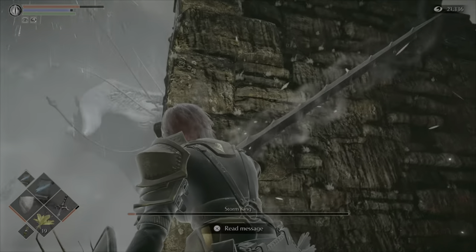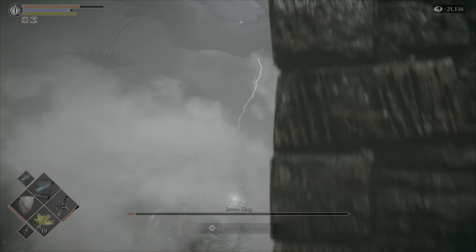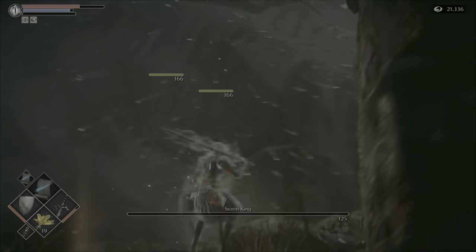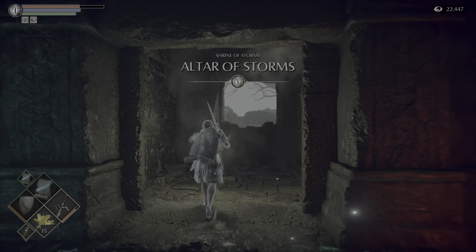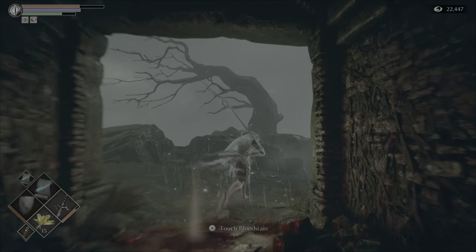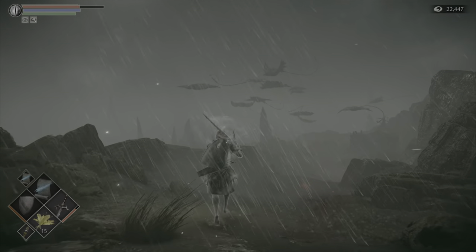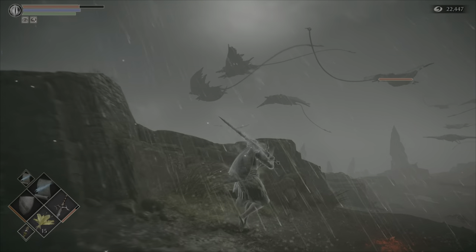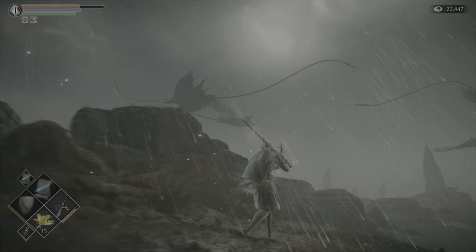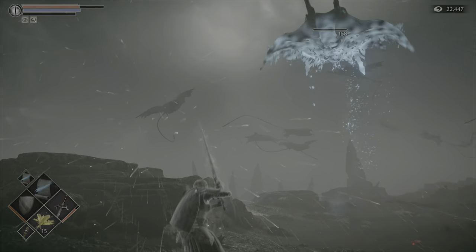Step two, we're just going to take out Storm King. I haven't shown this whole fight because it's quite long and a bit tedious at times. We just take this guy out first. Then we're going to go back to the Archstone. Come from the Altar of Storms — don't go down the bottom one because you can easily get mobbed. You'll see all of these flying stingrays have respawned. Not only do you get roughly 18k souls per run, you also get some revenge on these guys who've been hatchling and tormenting you throughout the entire level. Happy farming!